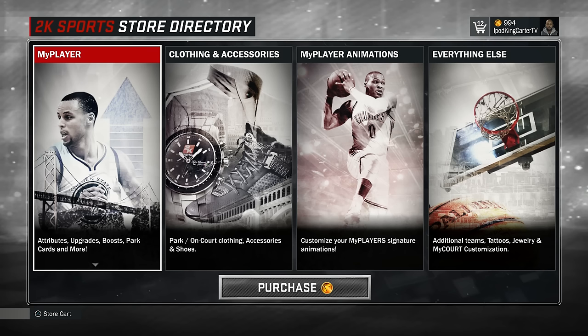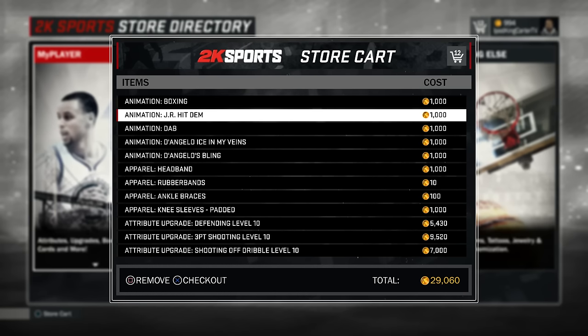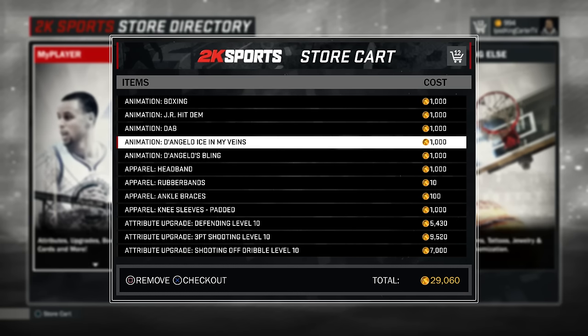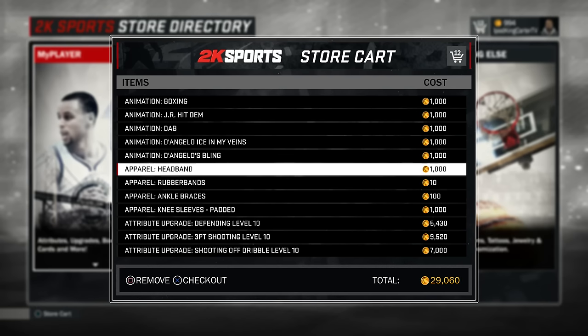Let me show you guys my cart because I've already updated it so I can make this a short video. I got the animation boxing - these are for your three-point get-backs, two-point get-backs, dunk get-backs, and and-one get-backs, and blocking get-backs. I got boxing, I got the JR hit him, I got the dab, and both of D'Angelo's moves. D'Angelo's moves are high key dope - if you don't got D'Angelo's moves, something is wrong with you.